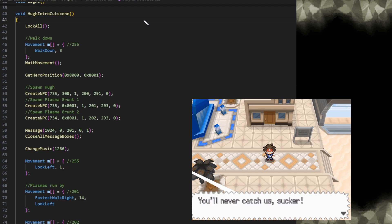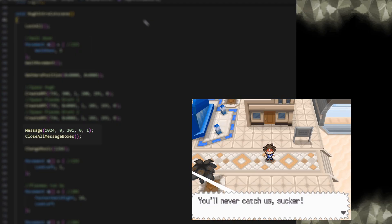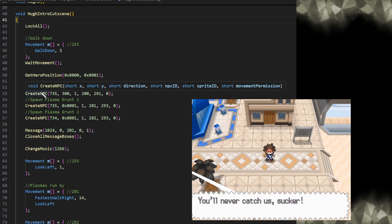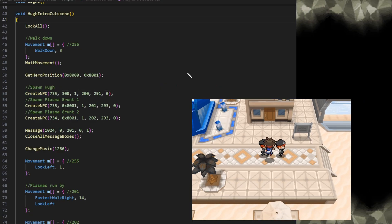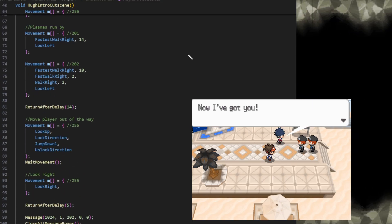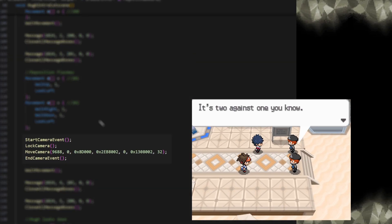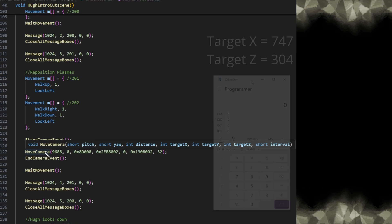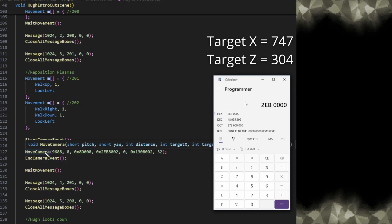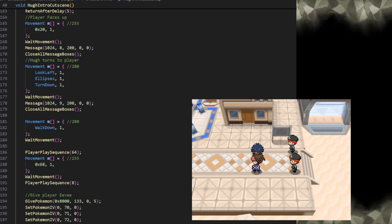Now that we've started the cutscene, let's see what these scripts look like in practice. First I have the player take a few steps down, and a text box appears from a character off-screen. I also create three new NPCs with the command here so we can use them in the cutscene. A lot of the cutscenes you see in-game mostly focus on movements and messages, which you can see if I scroll down here. And if you scroll down a bit more, you'll see some commands used to move the camera around. The parameters for this command are a bit unusual, but the method I use is to pull up a calculator, input the desired values, and left-shift them by 16 for the X and Z positions. Next we have more movements and text boxes, and a sequence where the player plays an animation of putting something in their bag.